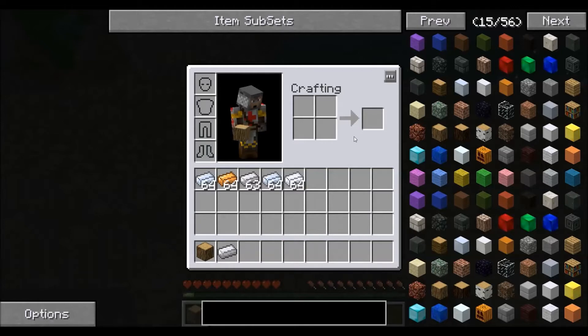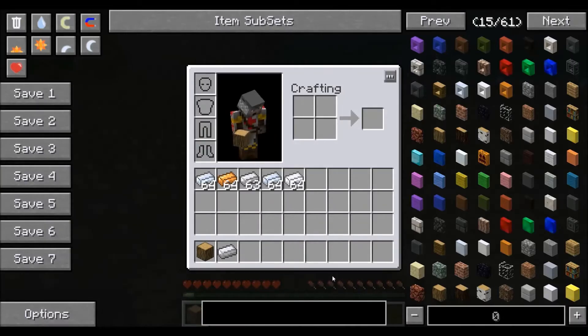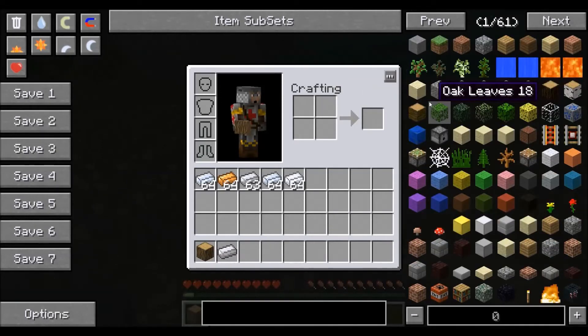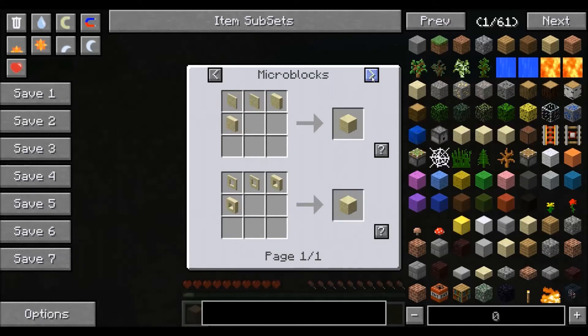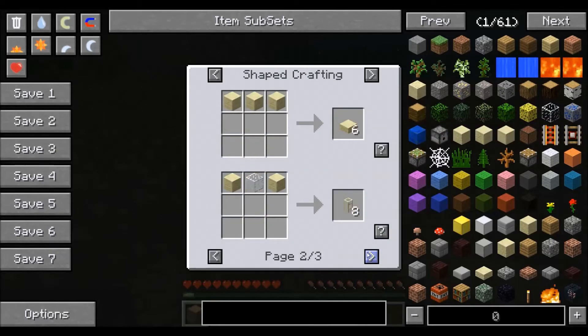Now that we have a feel for how the recipes and the usages of items work, let's go ahead and switch back over to cheat mode, which adds even more functionality to NEI. One of the primary ways cheat mode works is to create the ability to add or remove items from the world. We also have the ability to manipulate the world itself by setting time, weather, our inventory — a whole bunch of different abilities not available in plain old recipe mode. Even though we are in cheat mode, pressing R on an item will still show you the recipes, and pressing U on an item will still show you all the uses for that item.